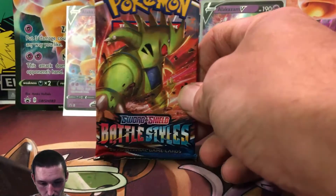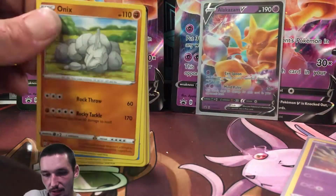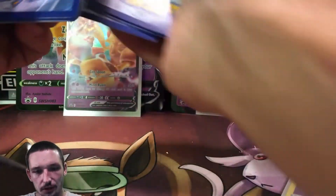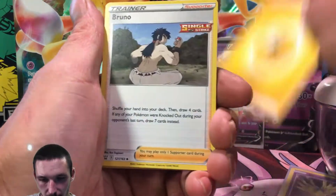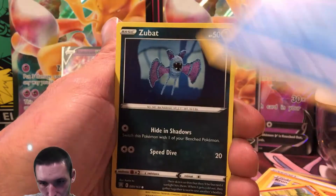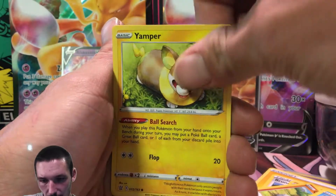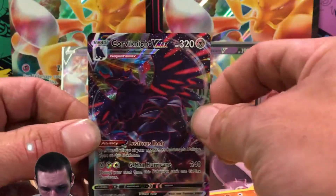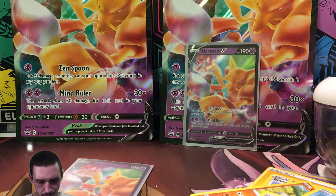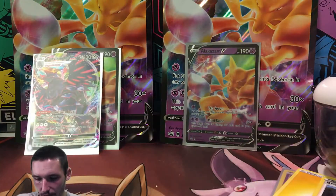Here is pack number one of the Alakazam V-Box on the left, and it is a Battle Styles. Green code card — how awesome! Hopefully we can get something good. We've got a Lightning Energy, Bruno, Gliscor, Spupa, Onix, Remoraid, Zubat, Lickitung, Yamper, and a Luxio Reverse. And from a green code card too — a Corviknight V-Max! Very nice. That is an awesome pull right there. I cannot complain whatsoever. At least we're getting this opening off to a great start.